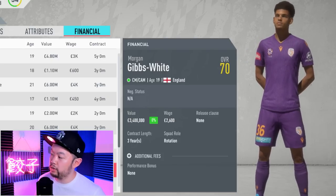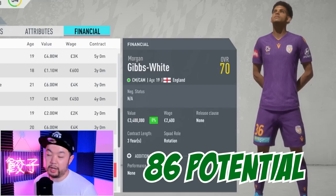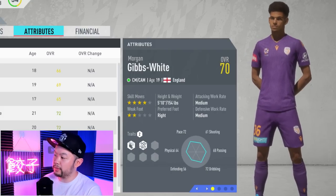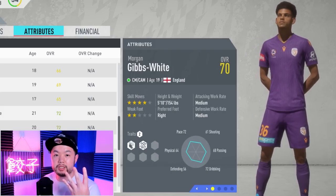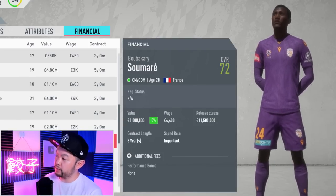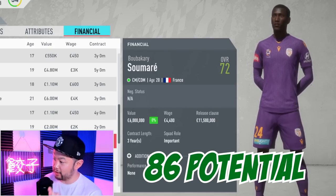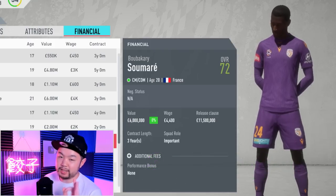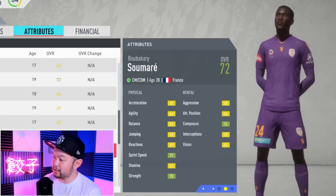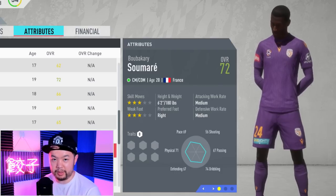Next up in the mid-range is Morgan Gibbs-White. The Wolves man comes in at 70 overall, has a potential of 86, and a starter value of 3.4 million. His stats are pretty well-suited with good physicals, and he does possess four-star skill moves, although the two-star weak foot might hurt him in certain situations. Moving on to CDMs in the mid-tier range, we have Samari, who starts out at 72 overall with a base potential of 86 and a starter value of 6 million. He's listed as a center mid but is more well-suited as a CDM, with decently well-rounded stats, excellent physicals, good strength, sprint speed, and very nice height at 6'2".